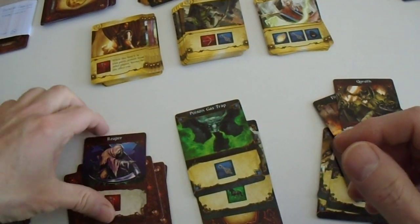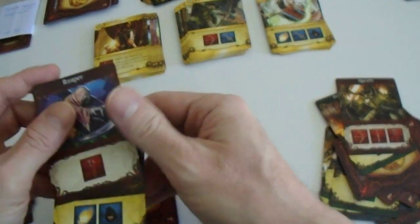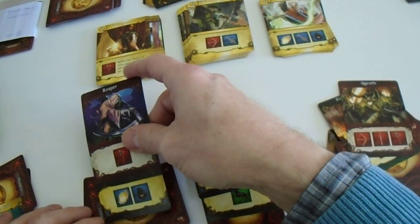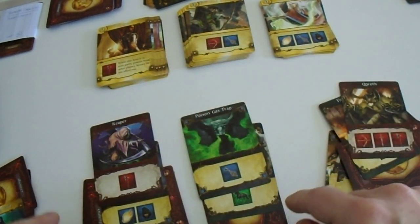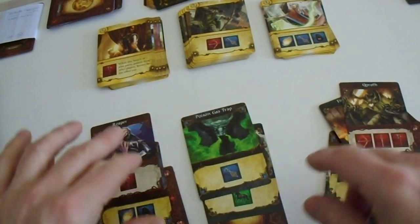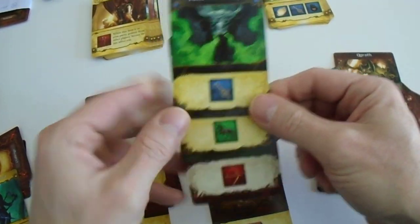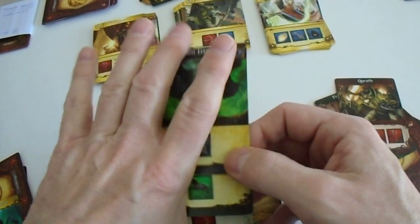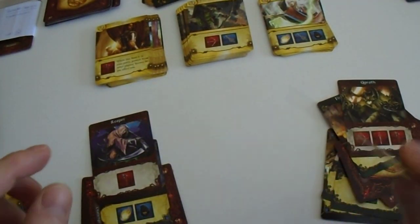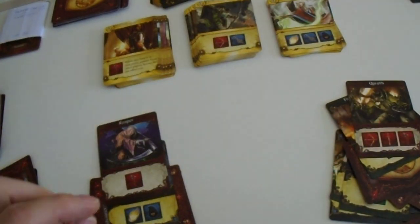A new round starts by revealing the top face-down card of each quest, revealing more information on what you need to do to complete it. We have a lightning bolt, a dude, and an axe. Unfortunately, the last one is revealed - it was actually in hindsight pretty simple - but unfortunately this means the opponent wins and the treasure is lost, so the score is now minus one.